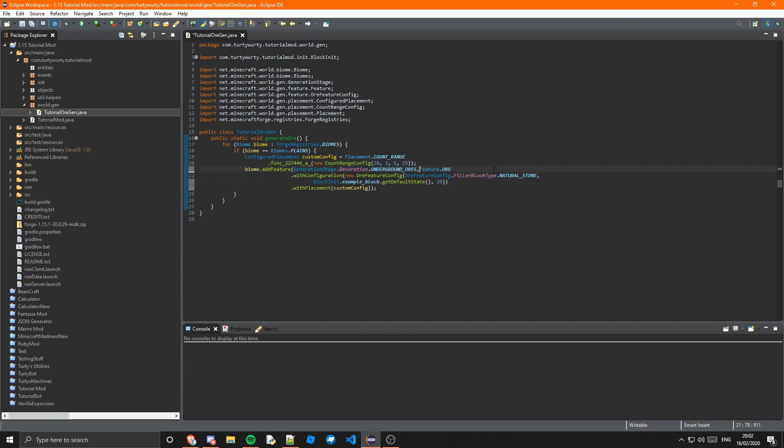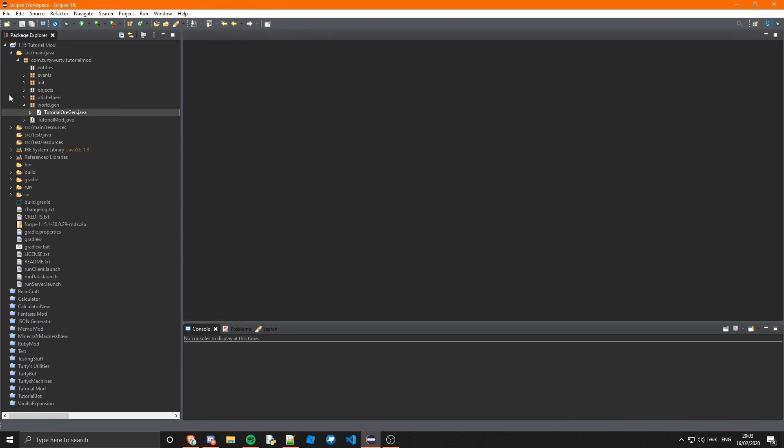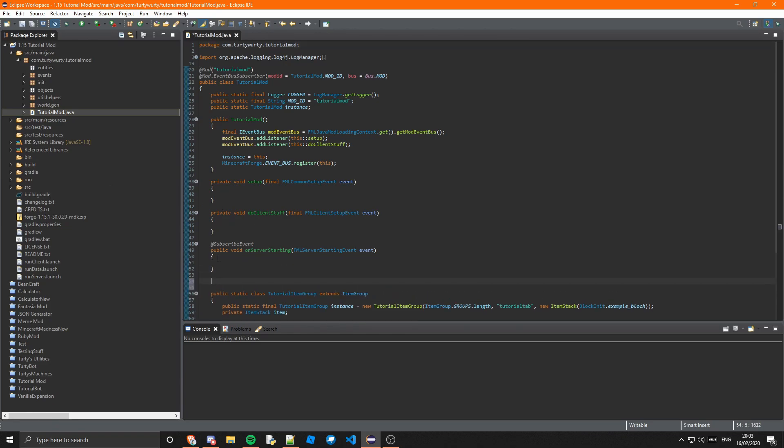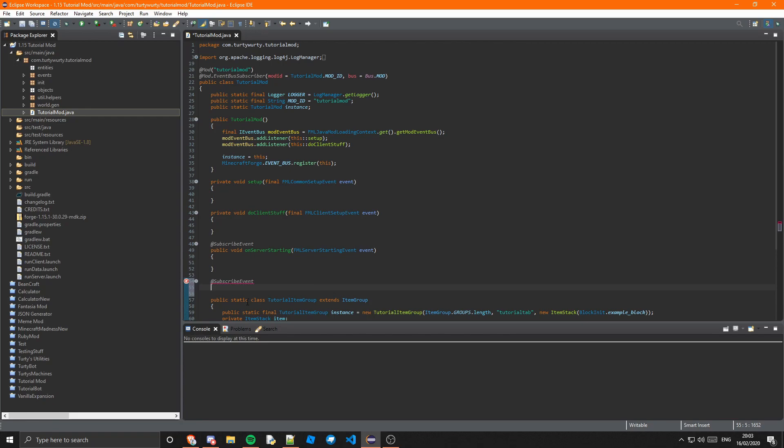Let's fix the formatting — control+shift+F — and that's pretty much it. We just need to register this, so we can close that class now and go into our main class. We need to create a new method, but first make sure your class has @Mod.EventBusSubscriber and the bus needs to be Bus.FORGE not MOD — that's quite important. Then we need @SubscribeEvent on the method, otherwise the method will never be fired.